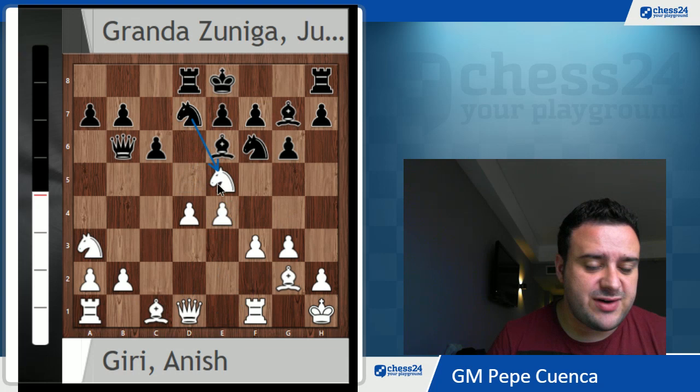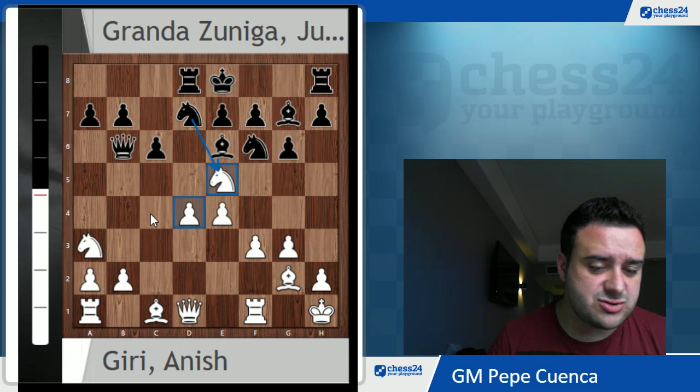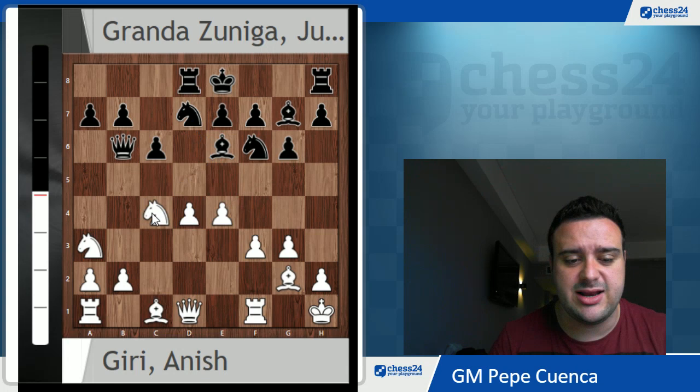Another interesting move here is Ne4 — removing this queen from this diagonal. Let's say after Qa6, you can play b3, and then maybe e4 in the next move. But Kh1 is a natural move here. So Kh1 was played, and Rd8 by Julio Granda, putting this rook in the same file as this queen. e4 was played, and Be6. Now black is threatening to take on e5, so white has to do something. It's not simple to remove this queen from this file — after Qe2, the d4 point is hanging. So the only interesting way to parry the threat of Nxe5 is Ne4.